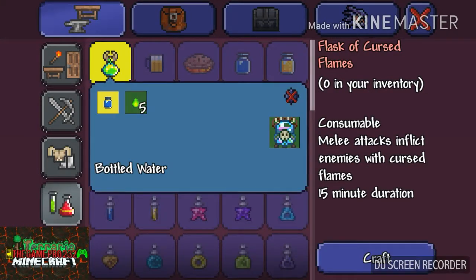Now let's craft this. As you can see, here's the flask of cursed flames and it is consumable. Melee attacks inflict enemies with cursed flames. It has a 15-minute duration. You craft this on an imbuing station, which you buy from the Witch Doctor.